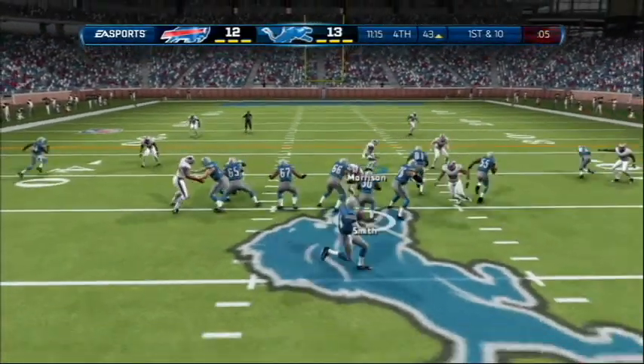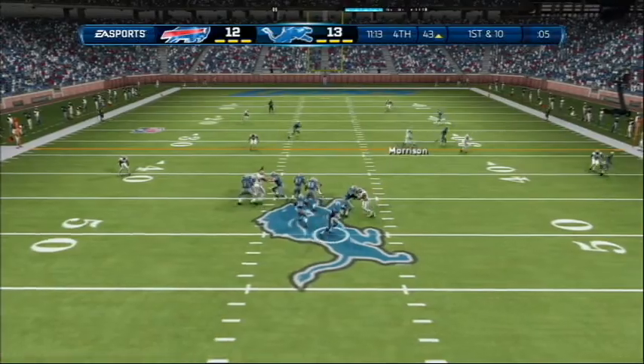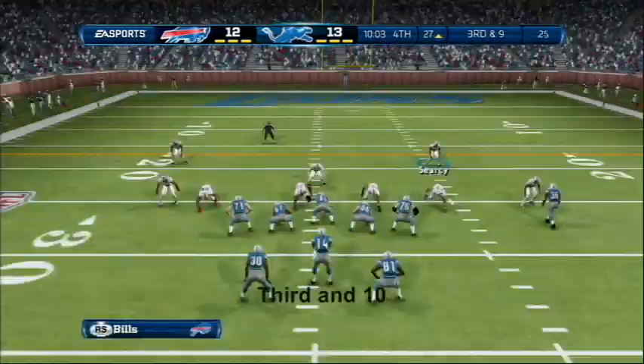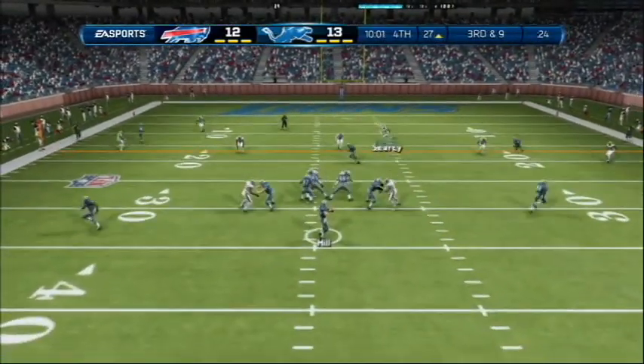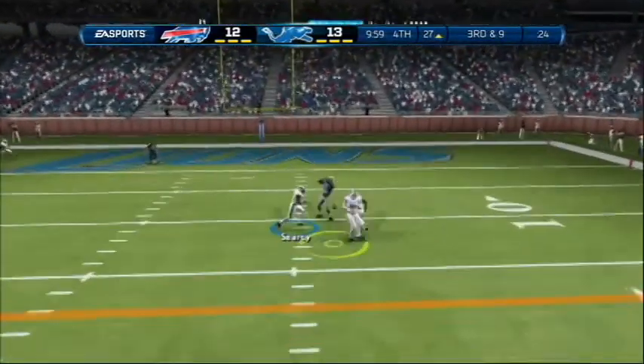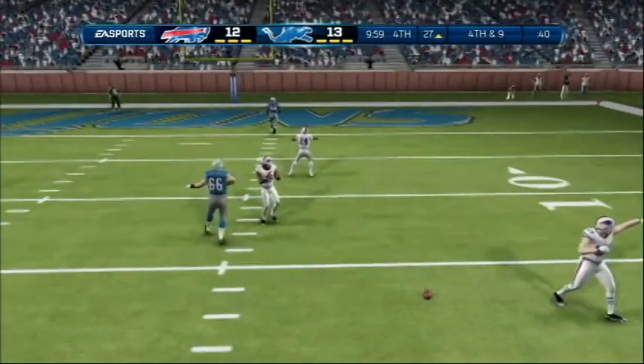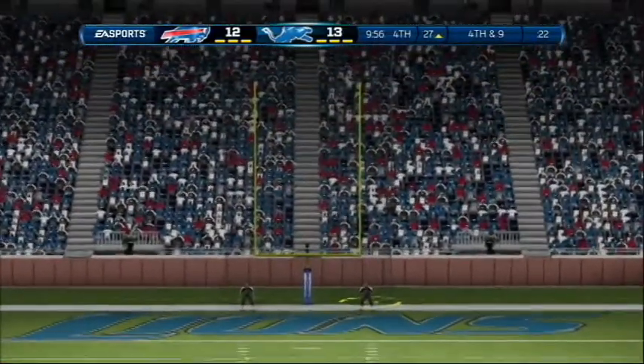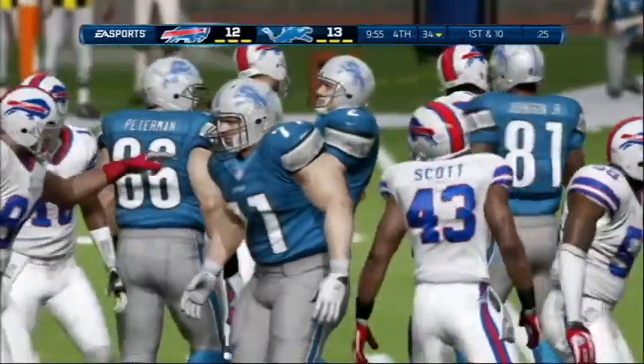Now first and ten. Play action — quarterback has it on his hip, now looking to throw. Finds his mark in traffic. Takes the snap from the shotgun, he'll throw it over the middle. Ball is batted down — good job. The kick is no good. No good.